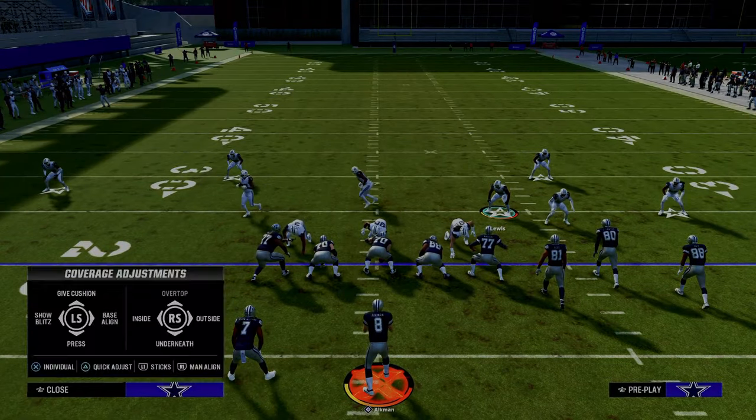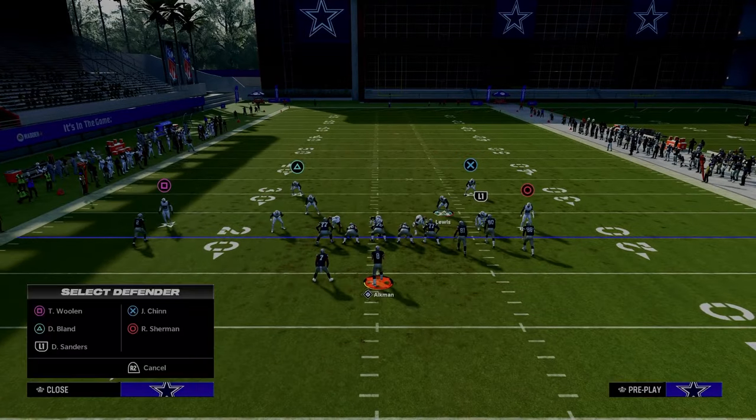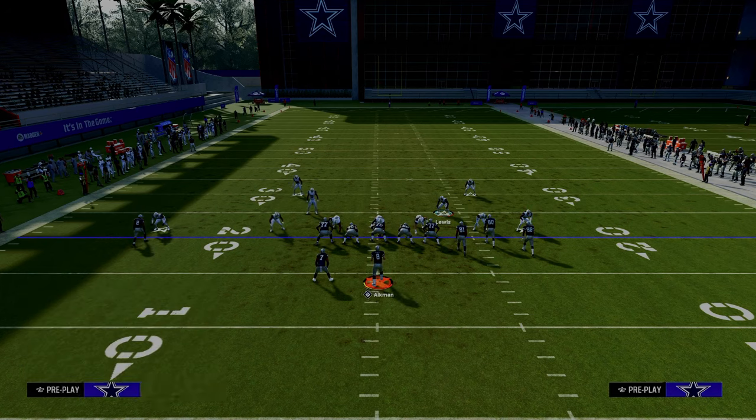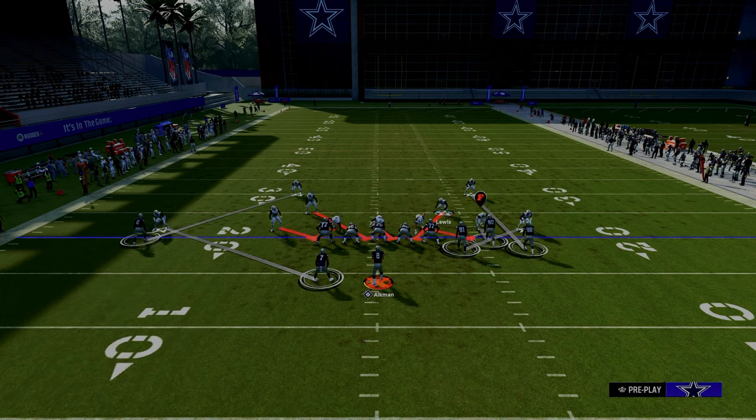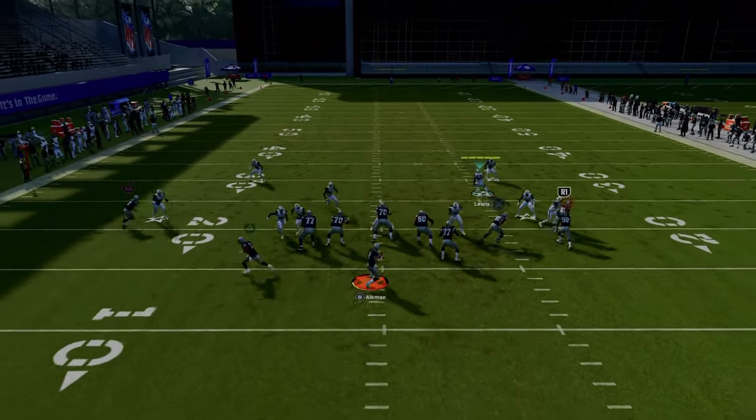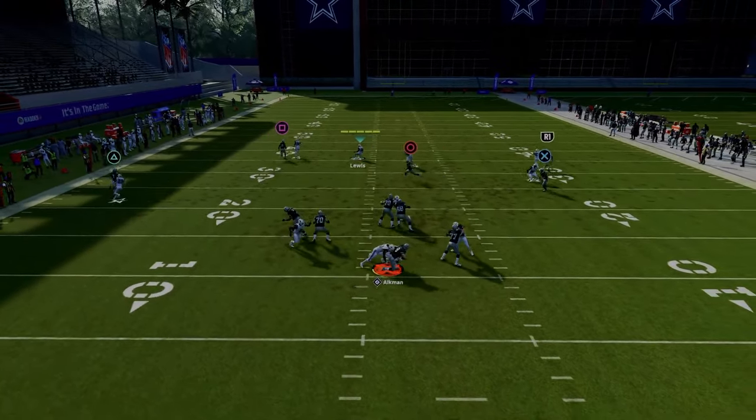Another thing that's really underrated about this defense is it gets a lot of really good disengages. You can also run an entire pressure package from the same look — you can send three, four, five, six, or even seven rushers. So you have a lot of different blitzing components that are going to make this defense significantly better.